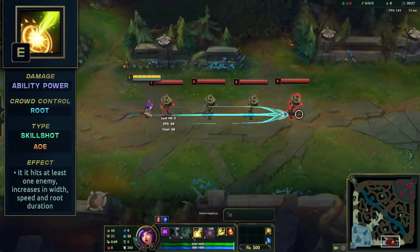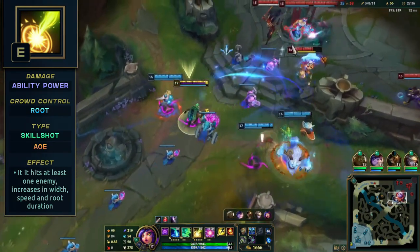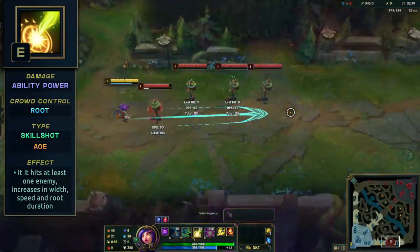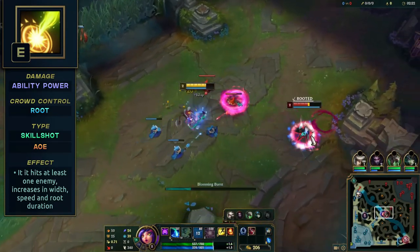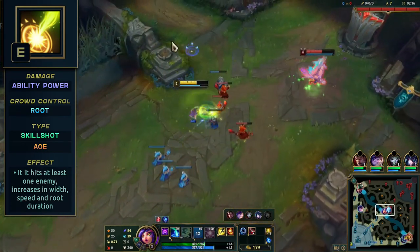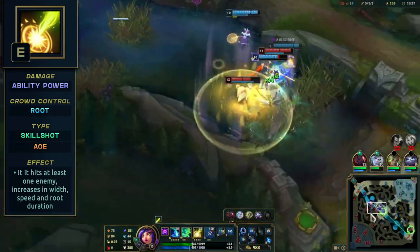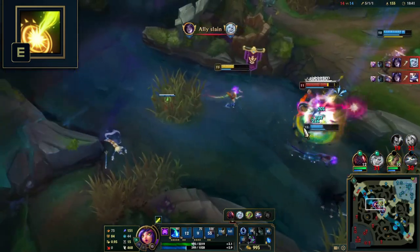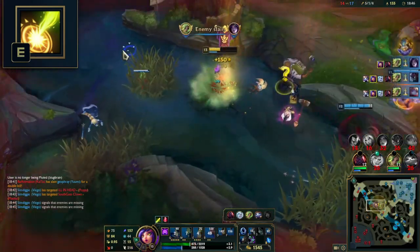Her E, Tangle Barbs, is a skillshot thrown out in a line, damaging and rooting all enemies it passes through. If it hits at least one enemy, it will become empowered, speeding up, increasing the root duration and increasing the width. It's extremely effective to aim it through minions, especially in laning phase. The increased speed and width will make it harder for the enemy to dodge and increase the root duration, allowing you to land an easy Q with multiple procs. This is best used in teamfights when enemies are bunched up. You can even use the frontline tank as a target to empower your E to hit a target in the backline.